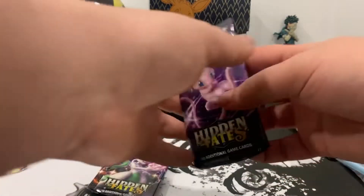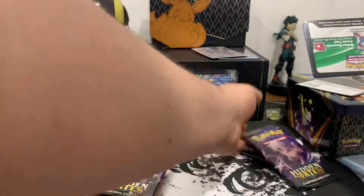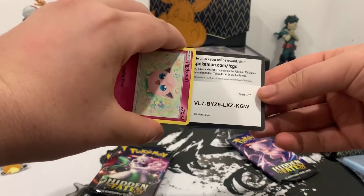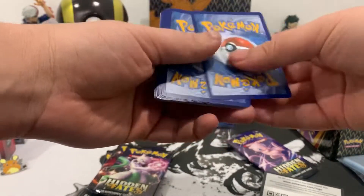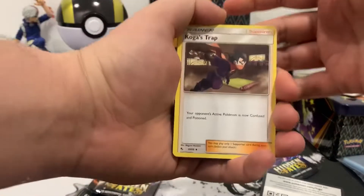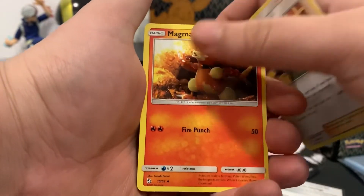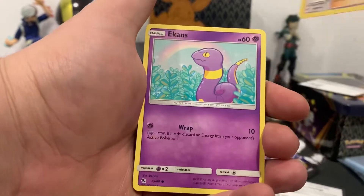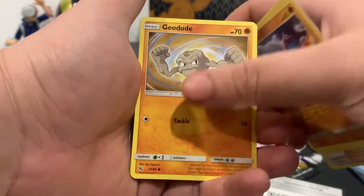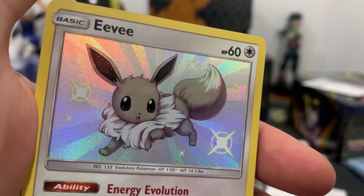Let's start off. Here is the code card — I think it's three to the front. We got Koga's Trap, Lieutenant Surge's Strategy, Magmar, Jigglypuff, Eevee's Coughing, Cubone, Geodude. Let's go — our first shiny is a baby shiny Eevee!